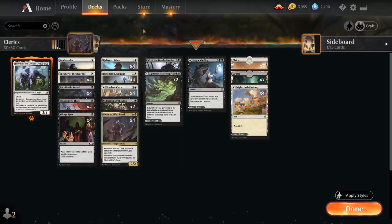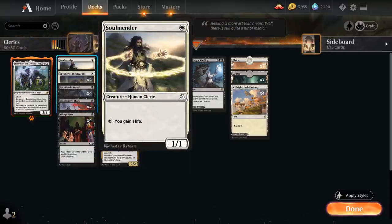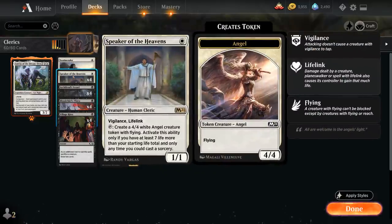At one mana we've got two copies of Soulmander — an Arena exclusive legal only in best of one. It's a 1/1 Cleric and we can tap it to gain one life. We have plenty of life gain synergies that reward incremental life gain, so even though one life might not be a lot, it can represent a ton of advantage over time. We also have the full playset of Speaker of the Heavens, a one-mana Cleric with Vigilance and Lifelink.